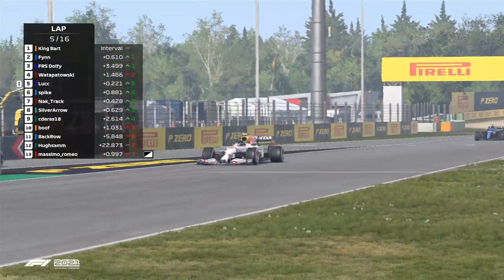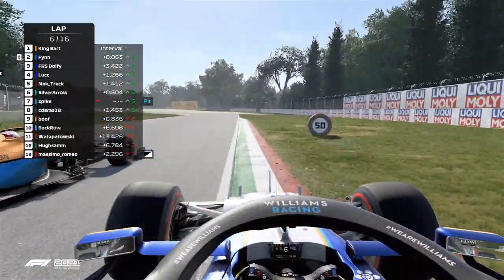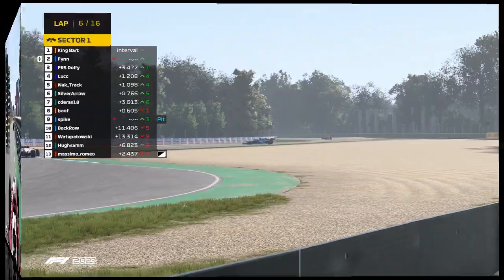On board we go then with the Red Bull driver. And just as I say that, the medium-shod Watsbyowski heads into the pits on lap 5 of 16. Going to stay really tight to the left and very defensive here into turn one. Will Finn go all the way around the outside? Yes he did. And there's contact - contact between the pair of them.